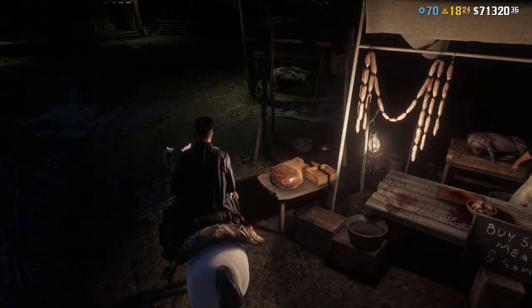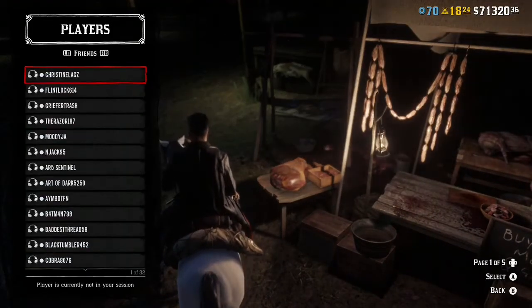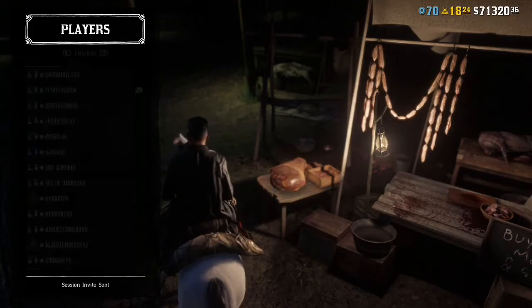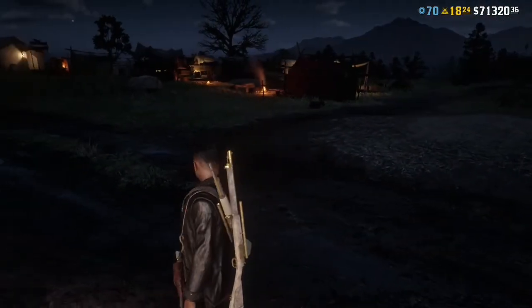You want to have one friend help you with this glitch — make sure that they are in a different lobby. Then go to your interaction menu, head over to Players, then go to Friends, click on your friend, and invite them to the session. Wait until they join the session.